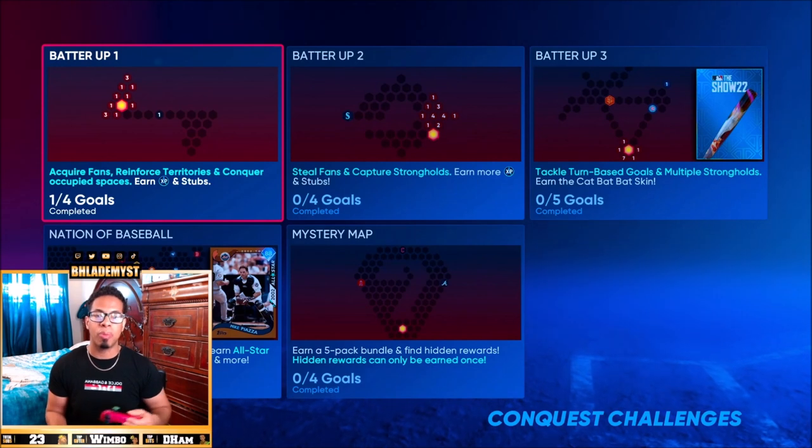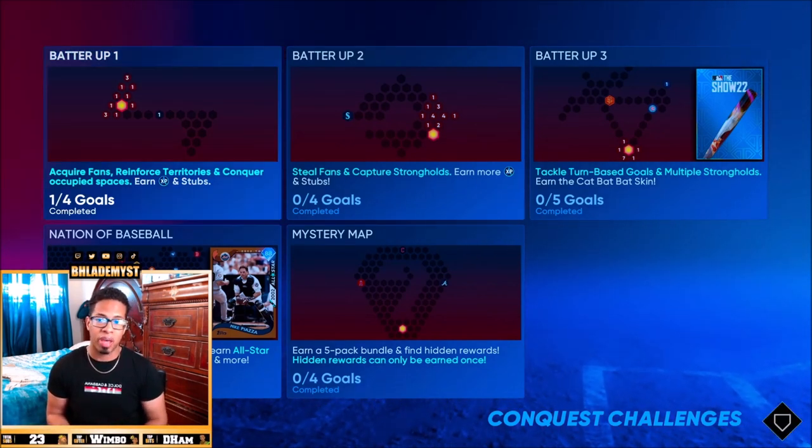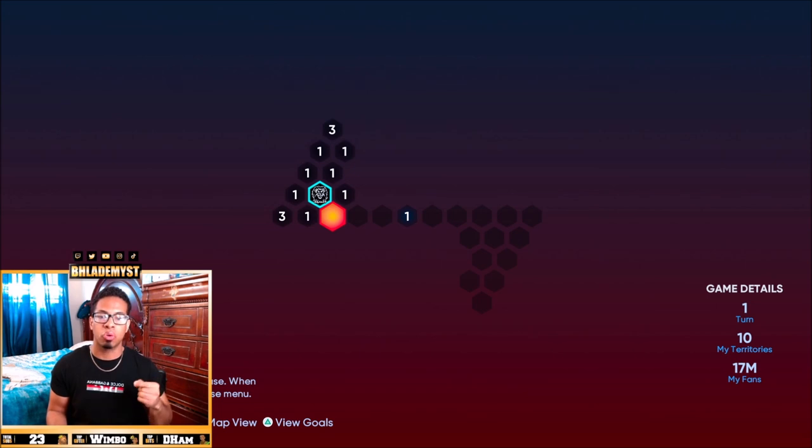I'll be doing my best to explain conquest as we go on if you're a new player. So Batter Up One is pretty simple — there is no stronghold. We will get a stronghold in number two, but the first phase is attack. Attack is basically where you take your territory and you either go to open territories or contested territories.